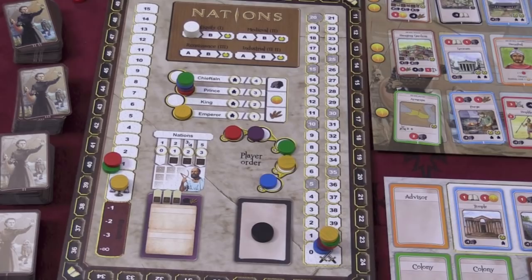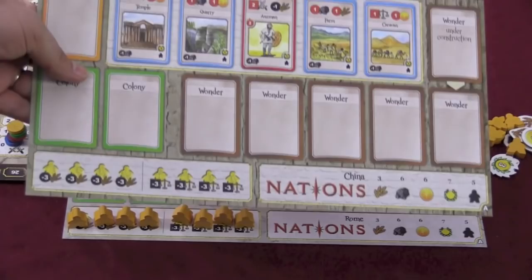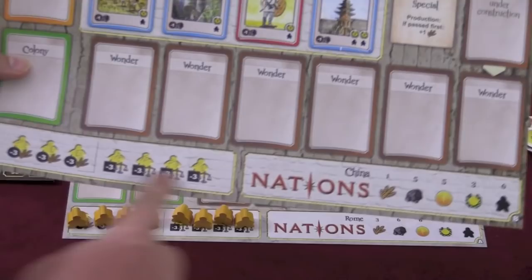Players will start with their own player board. You can play on one side, which is a symmetrical side — for example, Rome or China. But you can also play on an asymmetrical side, in which each person might have a special ability or different things. For example, China has more people to start the game with, and if they pass first each round, they get an extra food.